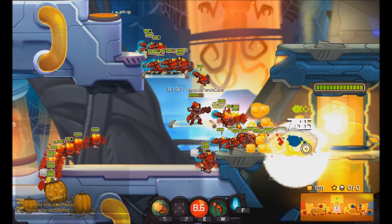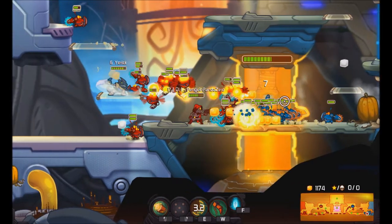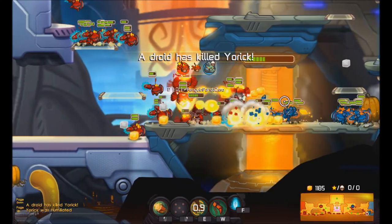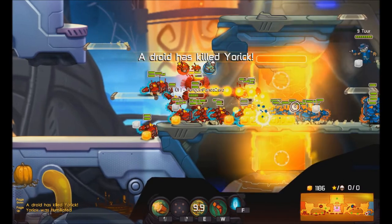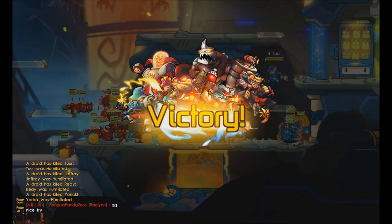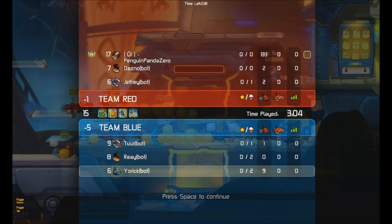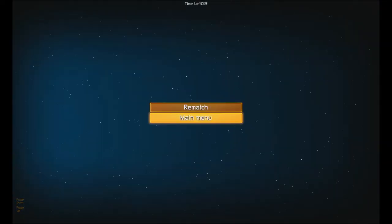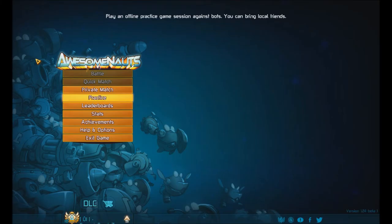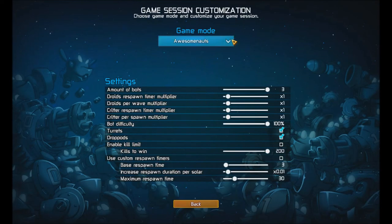Looks like we're going to win this game. So yeah, that's a first look at the custom game modes. I'm sure you got an idea of how it's going to work now. And with that, I'll see you next time. GG, nice try bots. Victory! Also, as you can see, there is a total team kills and deaths on the left side over there. So with that, that was a look at the custom game modes that will be added to Awesomenauts soon. I will see you next time.